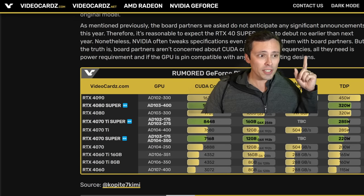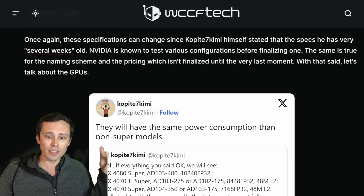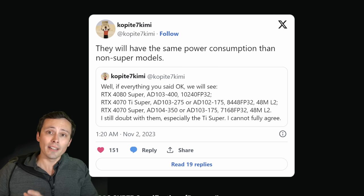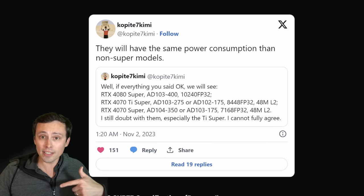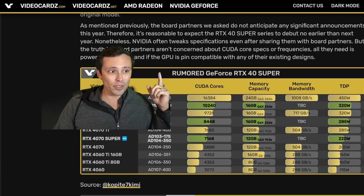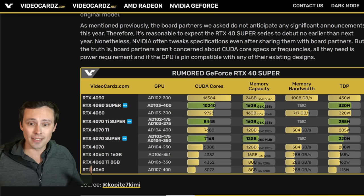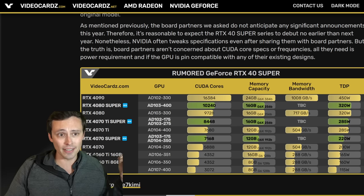What's important about these power consumption numbers in the latest rumor is that for GPU cooler manufacturers and board partners, the main things they'd need to know are whether these are pin-compatible with the previous variants and what their power consumption limits are for cooling. That would give them what they need to move forward with cooler model designs, especially if compatible with models they already have.